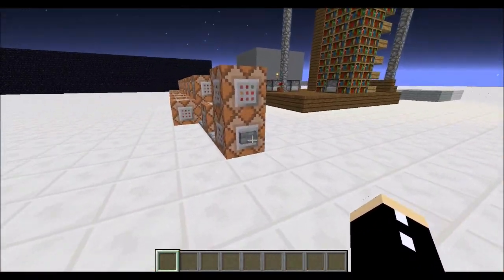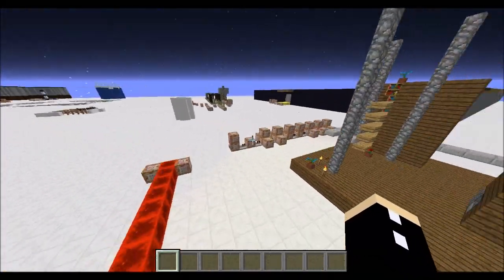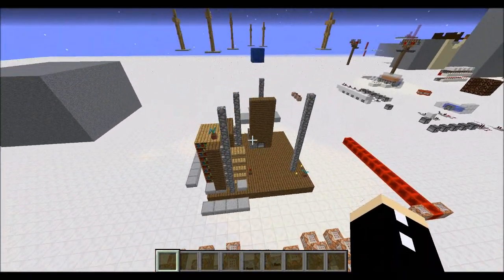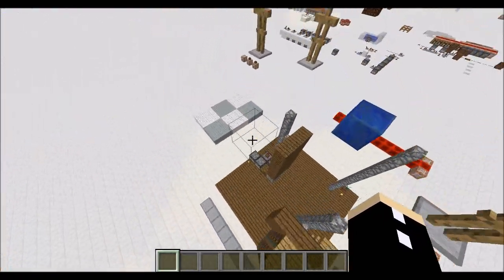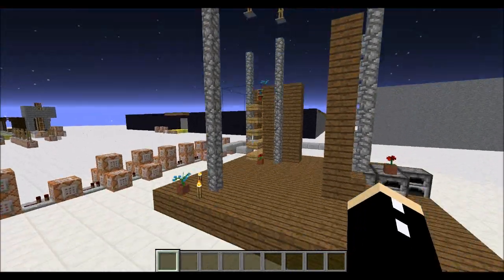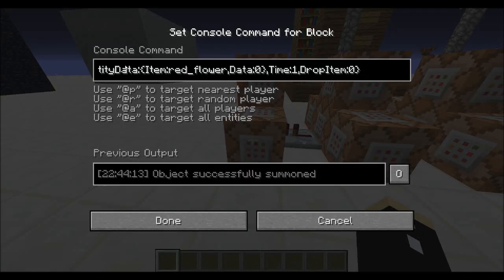Setting it to keep means it won't replace what's already there — it will only replace air. So as you can see, the furnace will never actually replace existing blocks, which is quite interesting. I've done this for a whole heap of things like cobblestone walls. And if you're wondering how the torches and the flower pots work every time — because they actually have to be on top of or next to a block — I've done that by summoning in a falling sand entity, using the execute command with the randomness.